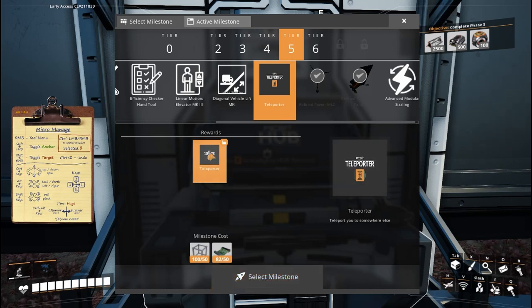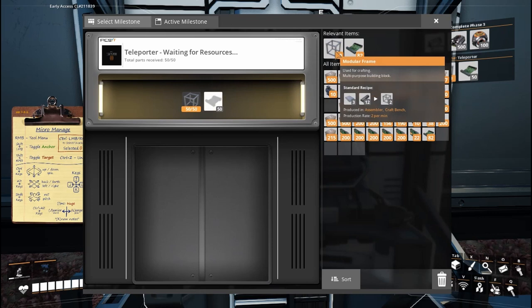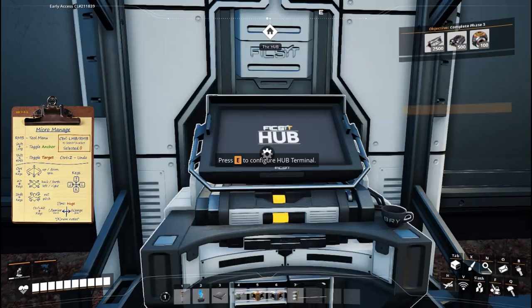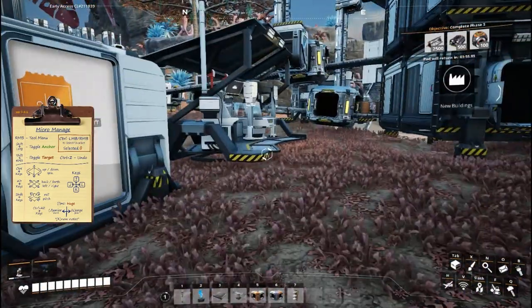Now we can get to the main purpose of today's build: teleporters. We have enough high speed connectors to unlock teleporters from tier 5, so let's do that. We just need some regular frames and the high speed connectors we just made in our new factory.